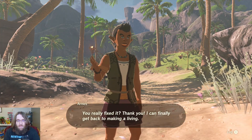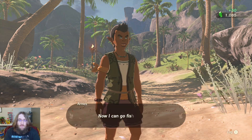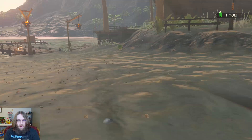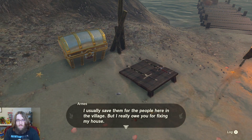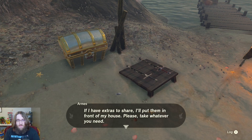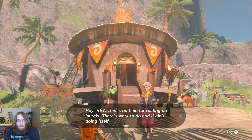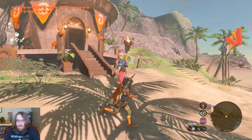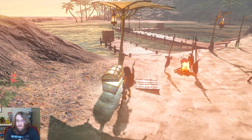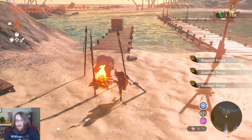Alright, the house has been fixed. We got a purple rupee — cool! Are you fixing my house? If I have extras to share, I'll put them in front of my house — please take whatever you need.